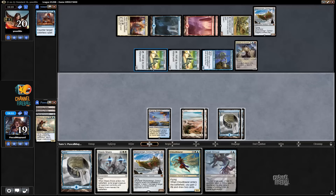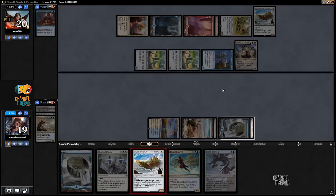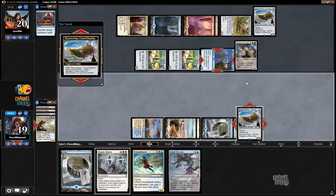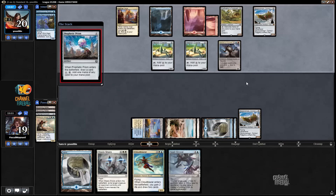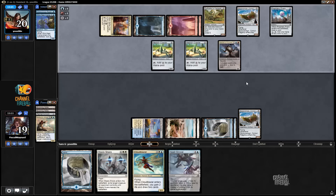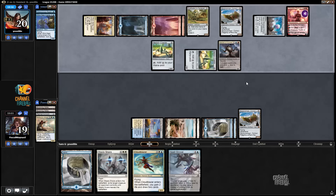Do I play my own flagship? Or Cloudblazer, or keep Stasis Snare slash Spell Shrivel up? Sky Sovereign kills Glint Nest Crane. Then he can crew — oh, I guess he can't crew anything. If I do that, yeah, I like that play. Please nothing. Okay, that's half nothing. Chandra, okay. Let's see how Sky Sovereign does.